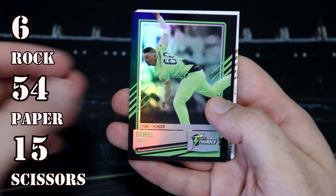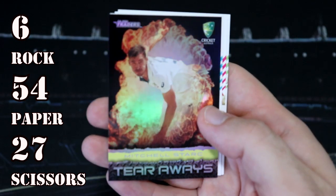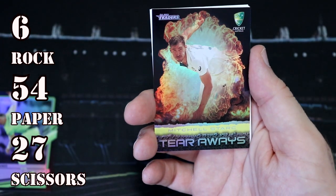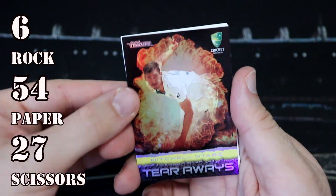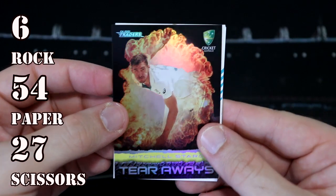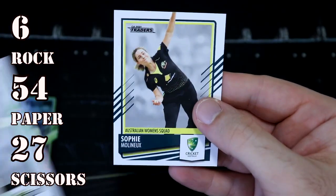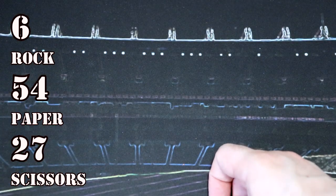We've got Daniel Sams and it's a Tearaways Mitchell Stark! Oh that's sick and this is a new one — we don't have many Tearaways, in fact I think they're one every three per box. Very nice pickup. So Scissors now on 27 points. I love that — that's such a sick looking card. And the rest of our cards — oh we've got another arm going over. Sophie Molyneux. Got to be coming to the end soon.